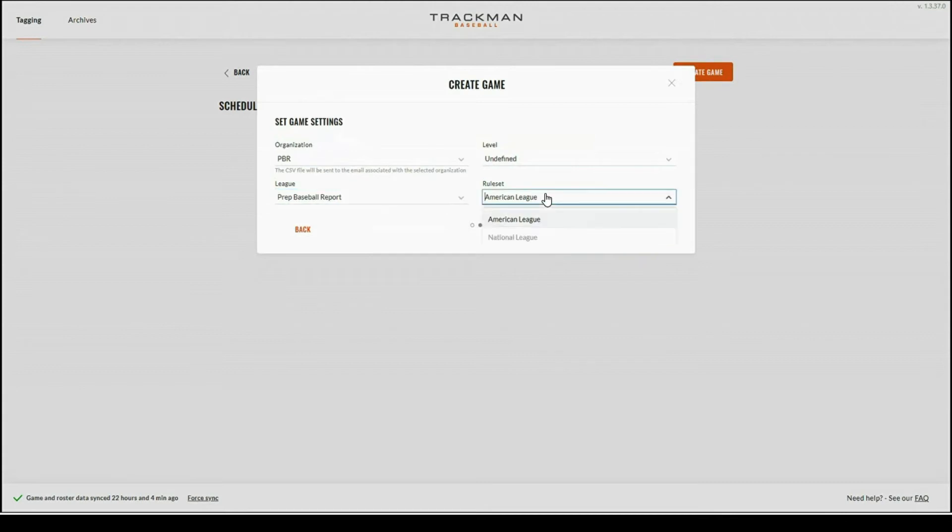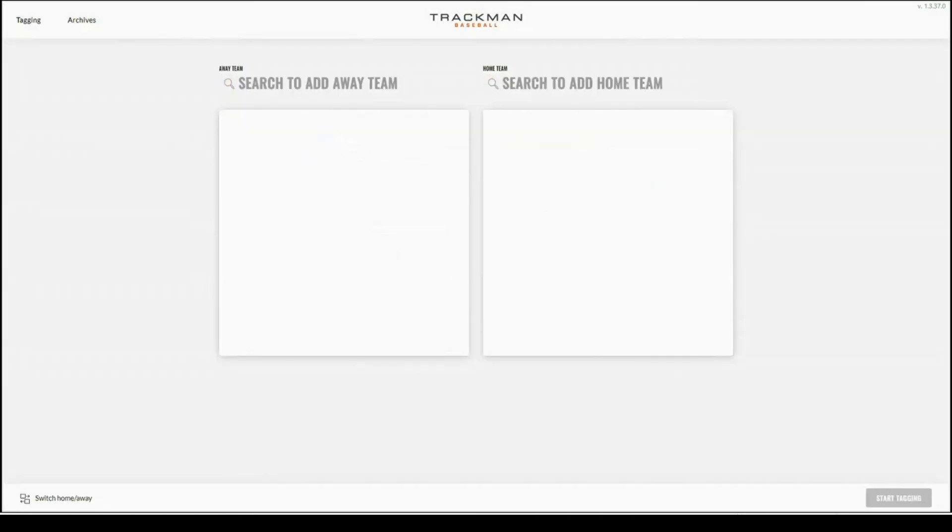Next you're going to want to select the rule set. The American League includes a DH while the National League does not include a DH. For this I'm going to go ahead and use American League. Once you have set the organization, level, league, and rule set, create and set lineup will display an orange color. I'm going to go ahead and hit create and set lineup and move on to the lineups page.